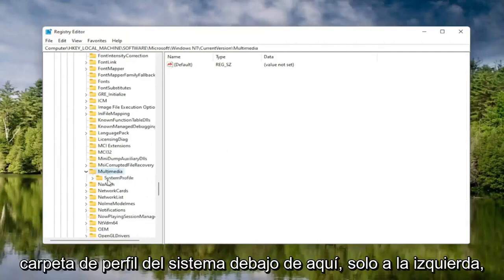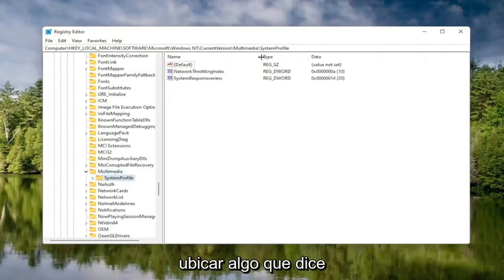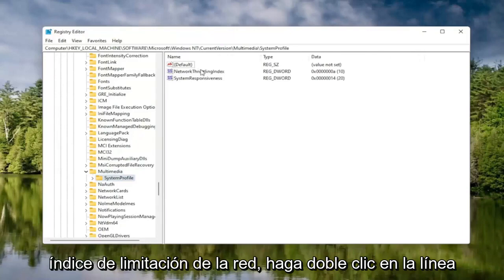There should be a Current Version folder in here — double-click on that one as well. Locate something that says Multimedia and double-click on it. And finally, there should be a System Profile folder under here — click on that. On the right side, locate something that says Network Throttling Index and double-click on it.